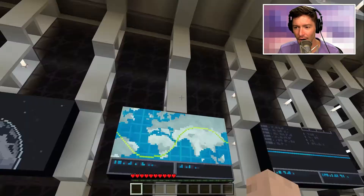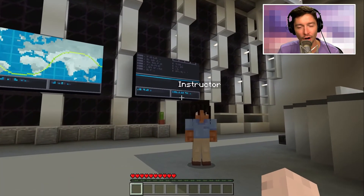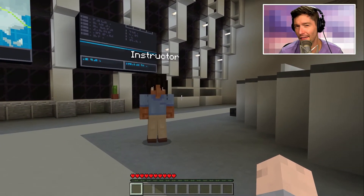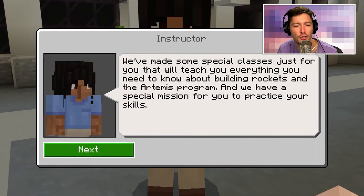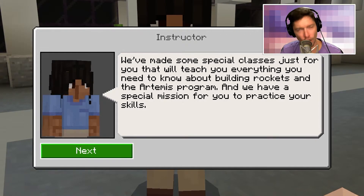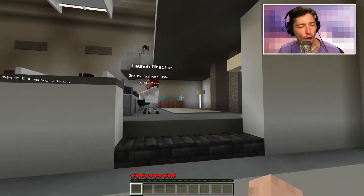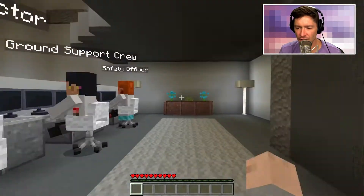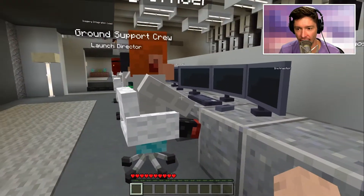We're starting off... what the heck — this is definitely the control room. We're about to launch this rocket. I don't even have to build anything. Let's just hit the launch button and go. This instructor here is saying we've made some special classes for you. I don't need to learn anything, I don't read instructions, I just do the thing. It seems like they have a plan — we're gonna first send a satellite into space so that we can make our way to the moon. Can't wait.